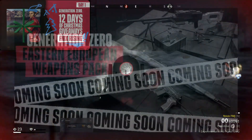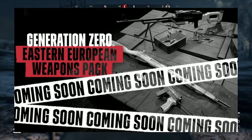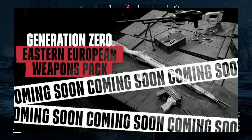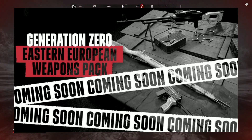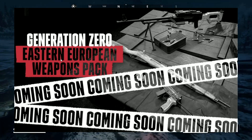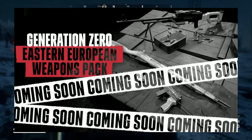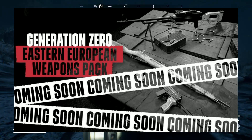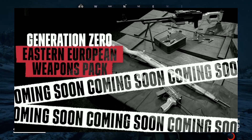Back to the weapon pack. These are the three weapons we'll be seeing: the PKM, the Scorpion, and the Mosin. I am a little bit excited about the Scorpion and the Mosin; the PKM, not really that interested, but the other two could be very, very cool. The team posted: 'We're bringing Eastern Touch to Osterton — introducing three new European weapons to turn the Resistance a little bit more dangerous. Available December the 12th in Osterton and Generation Zero.' Pretty damn cool.